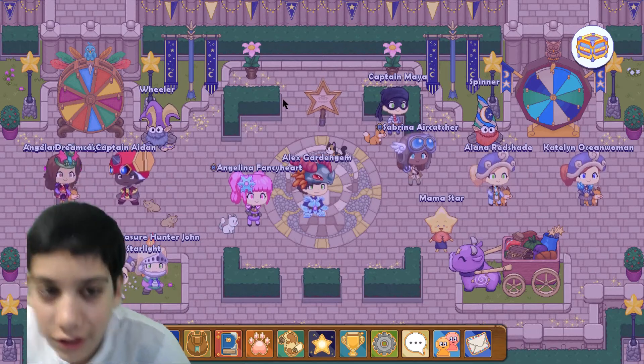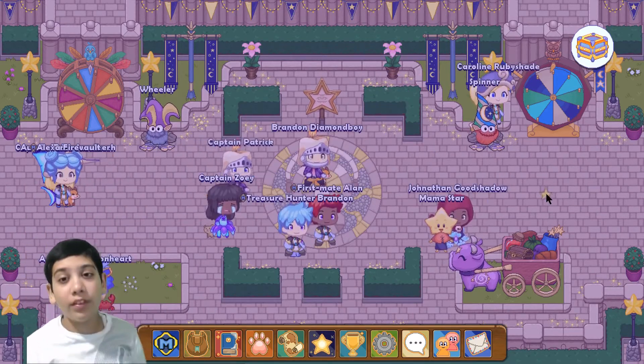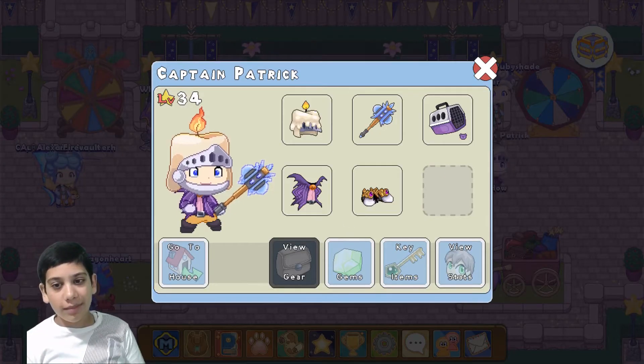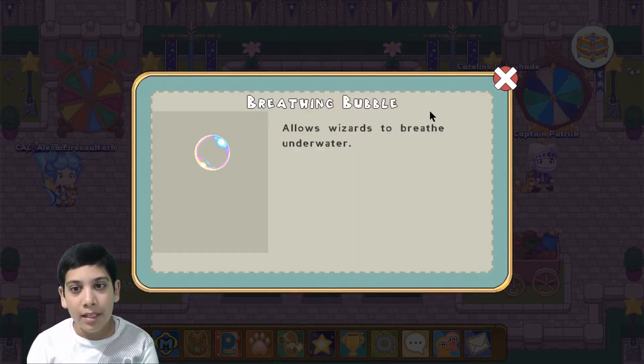Hey guys, this is Dr. Jeez and welcome back to Prodigy. We will be revealing what my third grade account has. Let's click on him and see what items he has — he only has the firefight jewel, which is kind of sad.